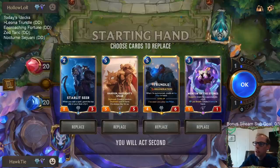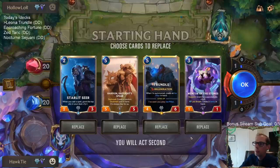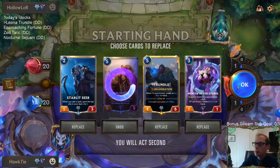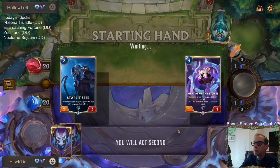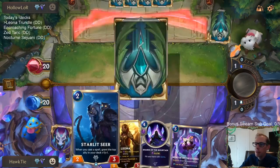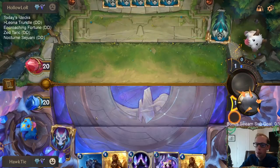We're definitely keeping Starlet Mentor. Both of our five-drops are pretty awesome - maybe I don't keep both of them. We'll keep Trundle but mull the other five-drop. You don't need them right away and it's better to have the really good allies in the deck anyway so that Starlet Seer will pump them up.